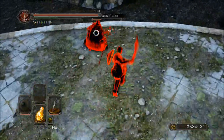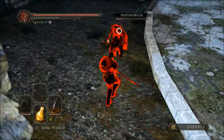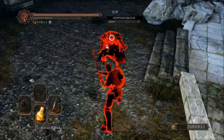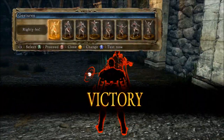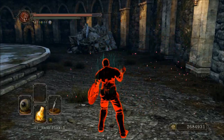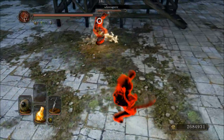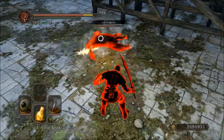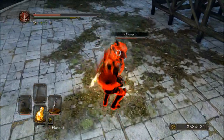This is a strength scaling scimitar — and I dare you to say that five times fast! The physical base damage of the weapon is 240. The attack rating is 385 with a Ring of Blades +2, so that's 335 without it. The counter strength of the weapon is 100, poise damage is 25 per hit, and it weighs a total of 6 units.